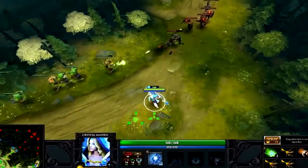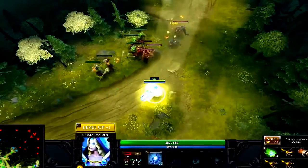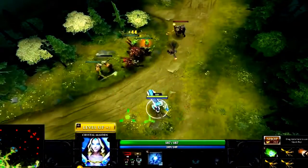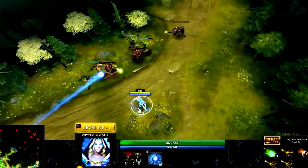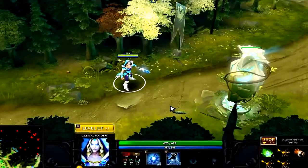In order to become stronger and learn new abilities, your hero must gain experience through fighting. Whenever an enemy creep or hero is killed around you, you gain experience. Experience is split evenly among anyone in range of the dying creep or hero. Once you gain enough experience, you will level up and receive a skill point. Heroes automatically get stronger when they level up.